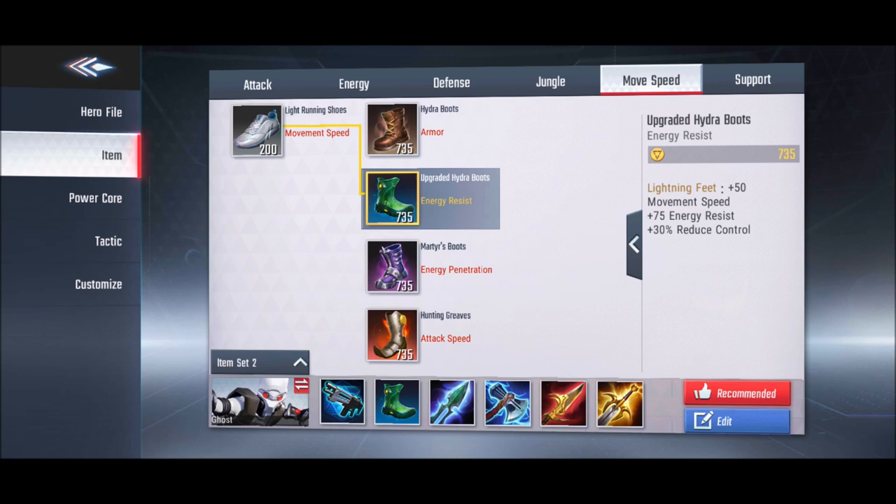The next boots provide energy resistance, but their main benefit is a 30% cooldown reduction on crowd control effects. That means a 1-second stun becomes a 0.7-second stun. If your enemies are energy heroes or if 3 or 4 heroes can use crowd control on you, definitely use these boots.